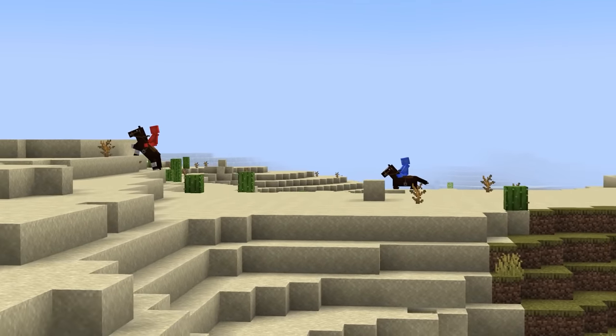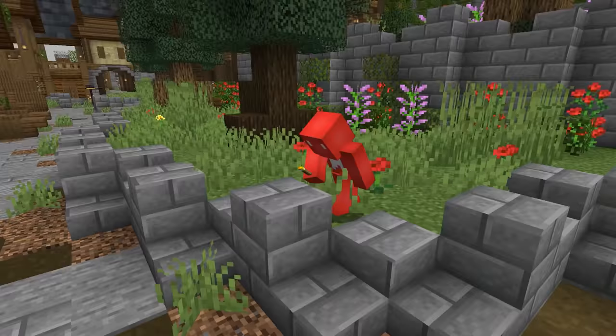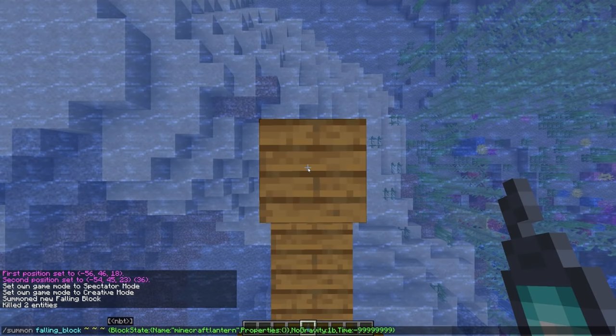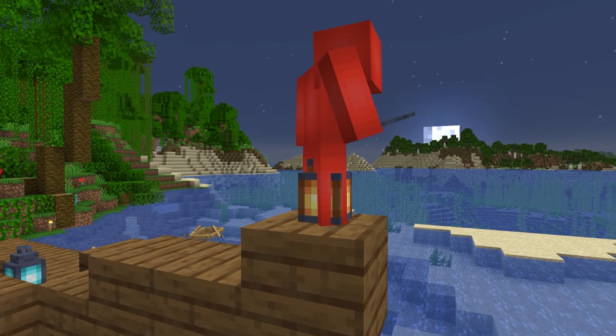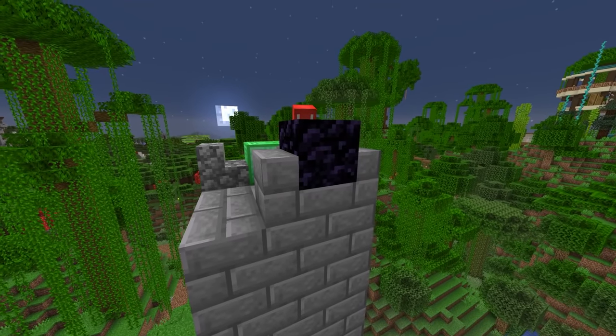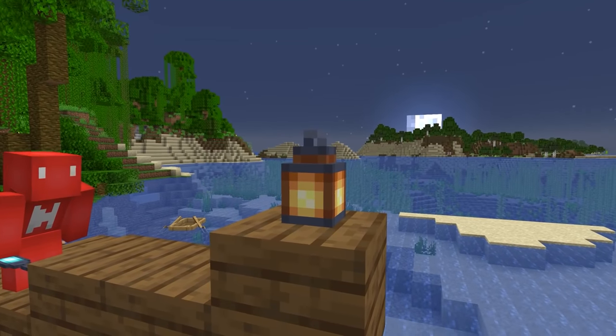How do we place this block in a half slab? Normally it wouldn't work, but with the help of falling sand entities, we can make it happen. If you sit between two slabs and summon a falling sand block into place, that block will land right on top of the slab. And while you can't place anything on it, it does look pretty convincing, even when you step up close.